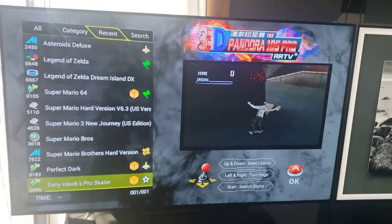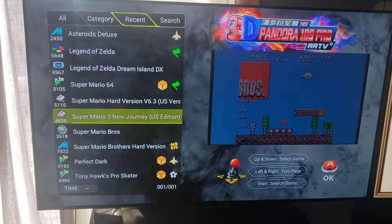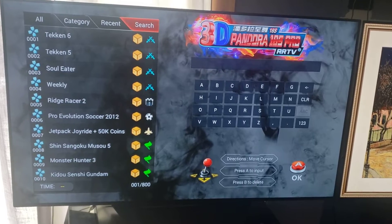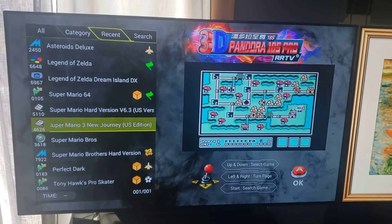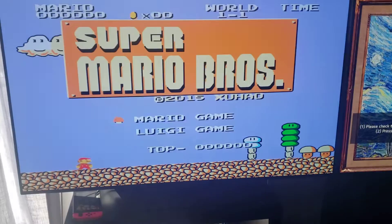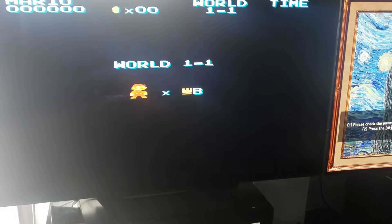The really fun and cool part about this is that when you're playing a game — let's say Super Mario Brothers — we're going to jump into that. I pressed the wrong button, but there we go. I'm going to press the one button, the A button here.